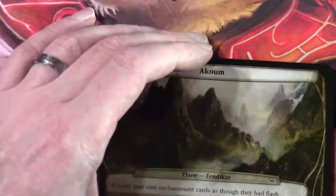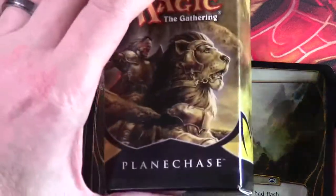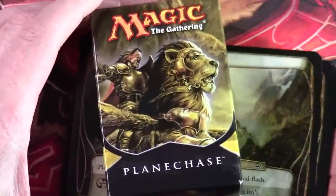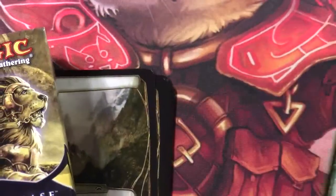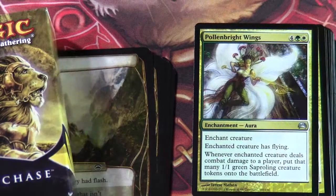Pollen Bright Wings — and there we have it. So that was our Savage Auras Planechase deck, the Totem Armor theme deck. Thanks for watching. Bye for now.